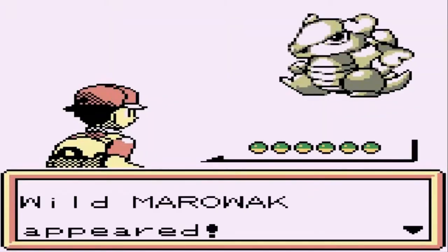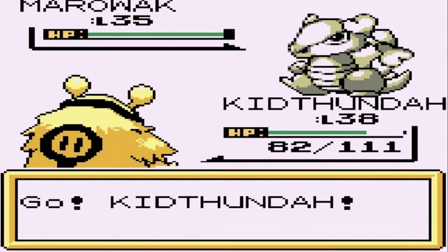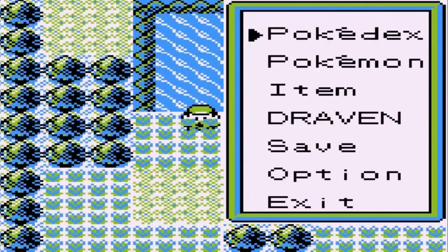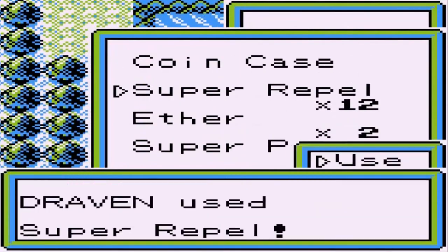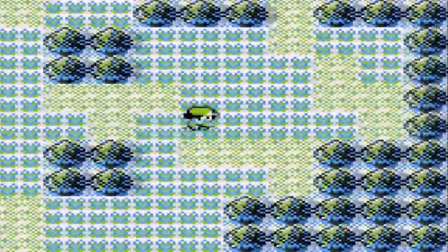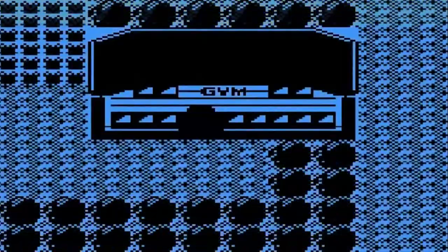Here we are taking on a Marowak - this is where I actually located that Marowak. I am going to escape. Electrivere is looking like a badass. Let's go ahead and figure this gym out right here.